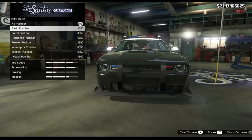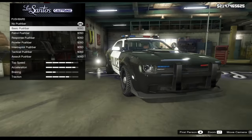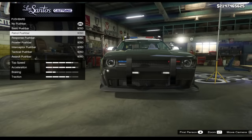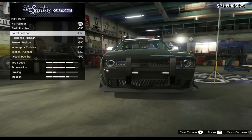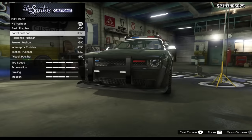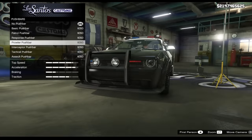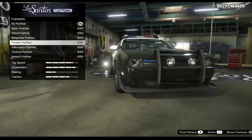This is the first time we're getting cop cars, so we might as well make it look like one. There we go — we have bull bars and push bars. We have ones with lights on them, and it's pretty cool that this DLC is actually allowing the lights to work. These just look a bit odd though.